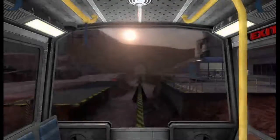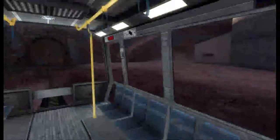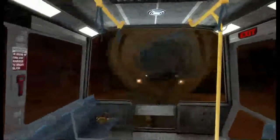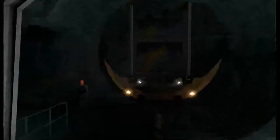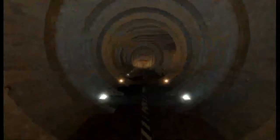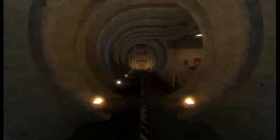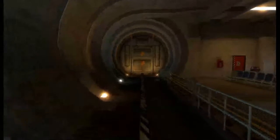Alright, now we're in. The temperature is 79 degrees. The Black Mesa compound is maintained at a pleasant 68 degrees at all times. Now arriving at Sector A Training Facility.